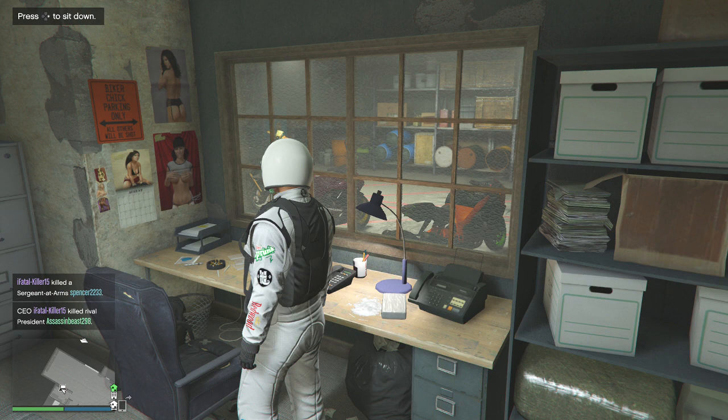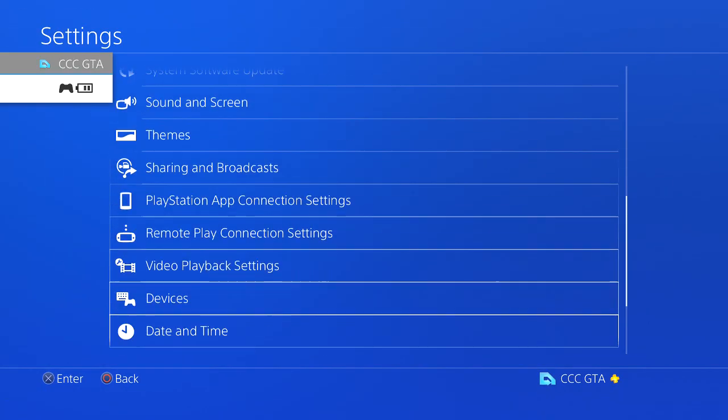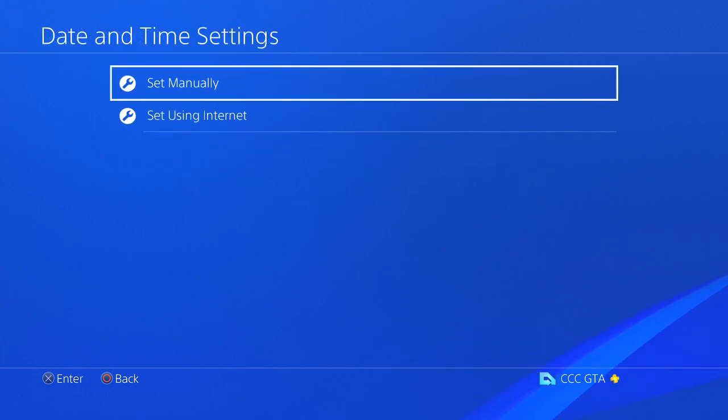Go back to GTA and now the game is frozen — as you can hear, I'm pressing all kinds of stuff but nothing's happening. Now go back to your PS4 menu again, Date and Time Settings, switch it back one month, set manually, going back to October, confirm with X, and back out.